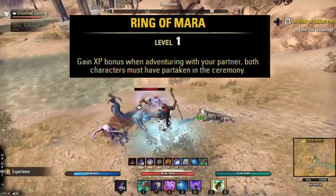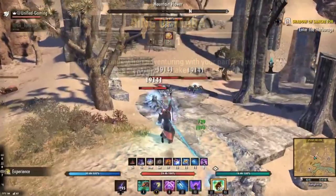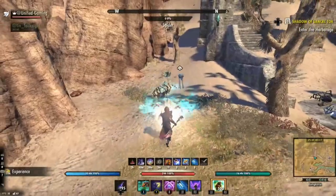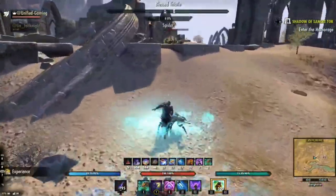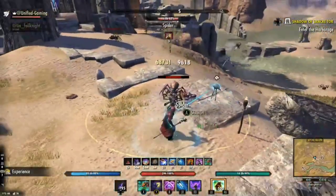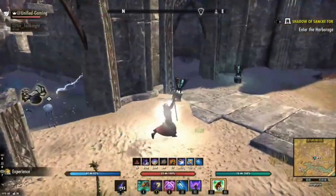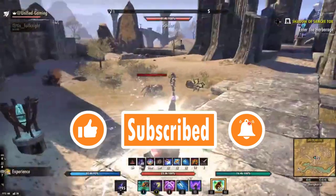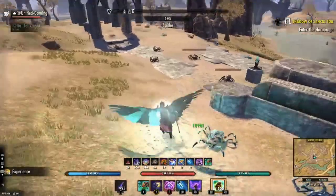There is also an item called the Ring of Mora which gives you an XP boost — we don't need it but we have space for it if you want it, so I did account for that as well. As for the build — well, as you can see this is a one-bar PvE build that's just made for crazy XP. If you do like these types of videos where I show you PvE stuff, guides and gameplay, then make sure you are subscribed and that you like, comment, and share.